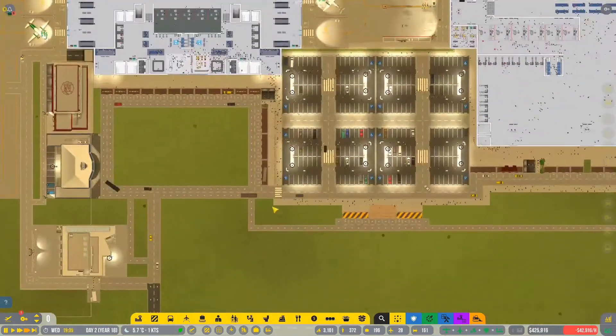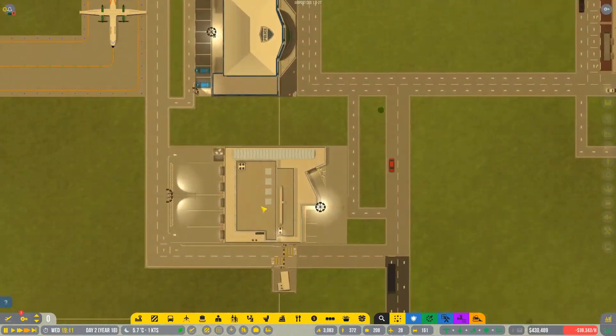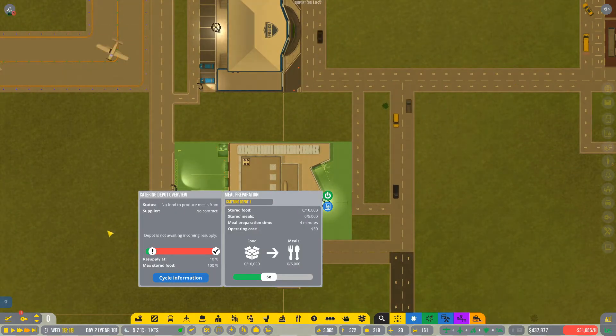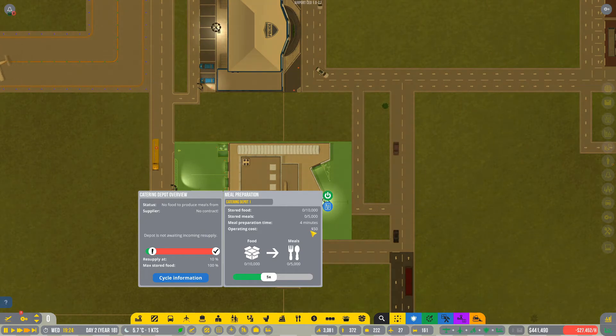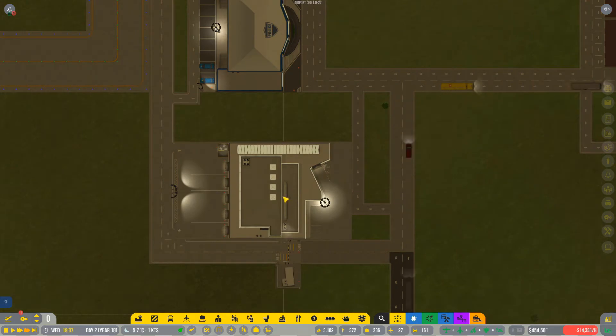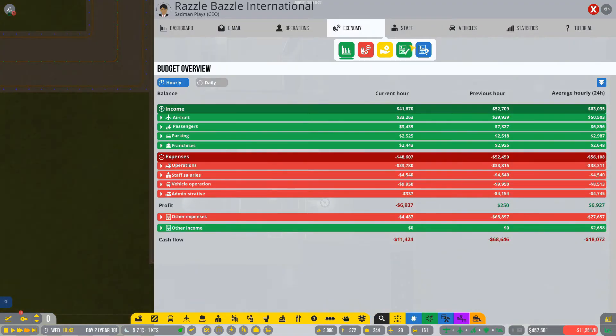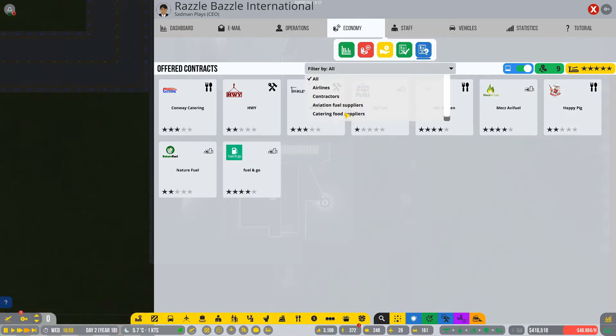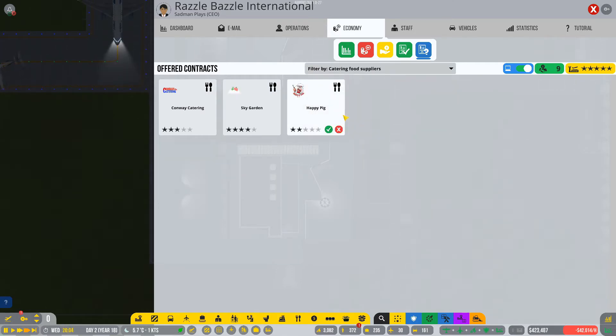Another thing I'm going to do, because we need to improve the revenue — I completely forgot that we actually had this. Operating cost is $50, needs preparation four times, you can store for $10,000. We're going to start this off so that we can start making more money. For that, we're going to need some sort of Sky Garden. Let me go here, filter by catering food suppliers. We've got Happy Pig, Sky Garden, and Conway Catering. Because of the star system, we know they're going to be providing us with the cheapest option available — 71 cost per delivered food item. And this guy's 45.